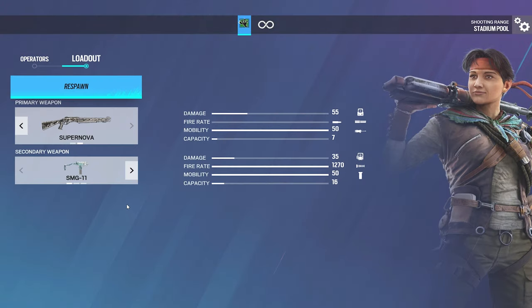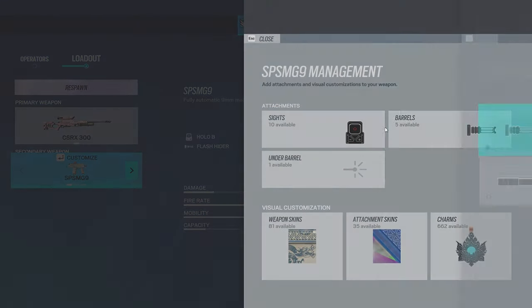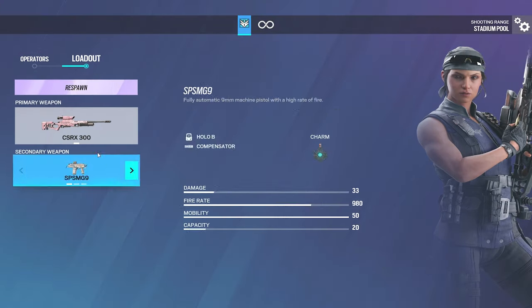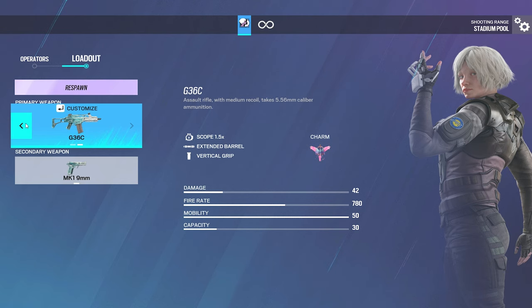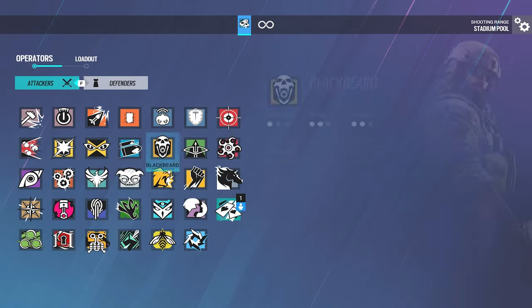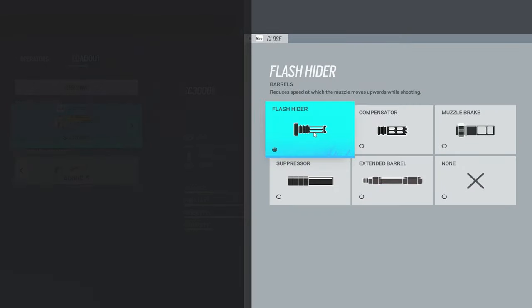For Amaru's LMG, the same setup as IQ's. For Kali, I'd recommend the Compensator — same thing as Ash and Nomad's setup. Ace: Flash Hider. For Zero's primary, I'd recommend the Compensator, but I'm going to show the Flash Hider first.